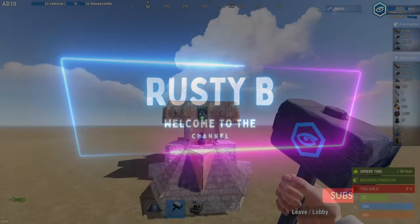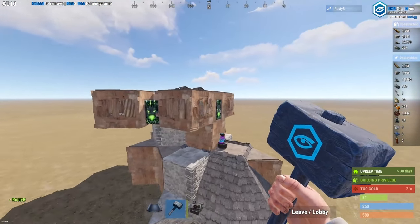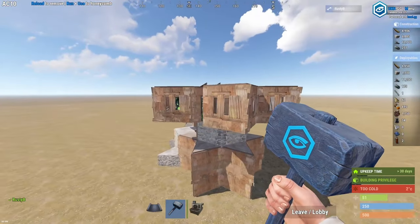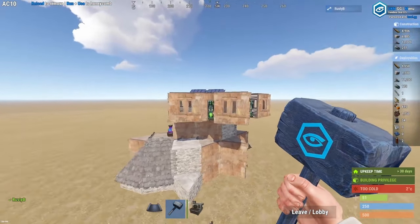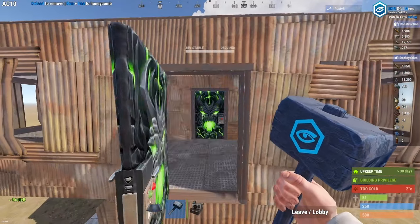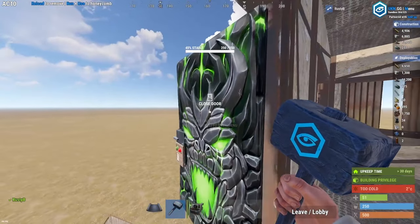Hello and welcome to the channel. My name is Rusty B and this is the Helly Haven. It's a solo duo bunker base with 360 degree peaks. You could probably fit a trio in here but it may be a tight squeeze. Let's go inside and start looking at the base and I'll take you for a tour.